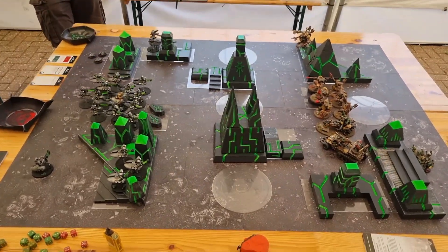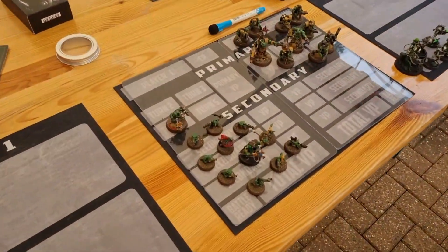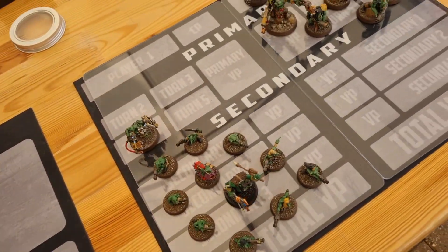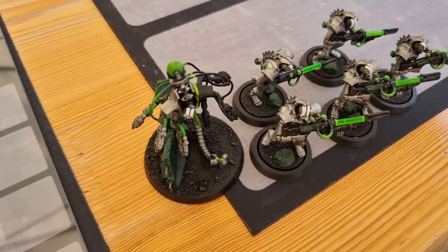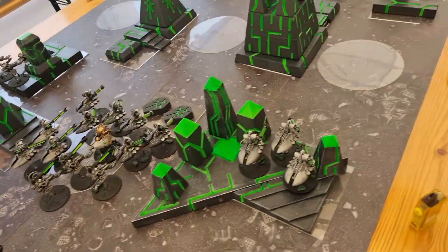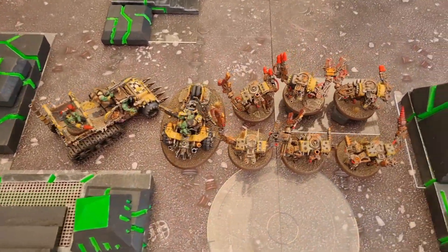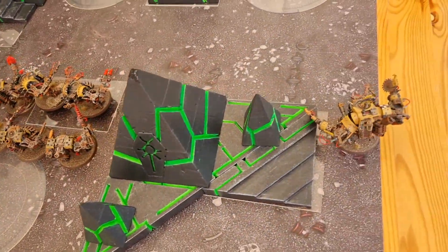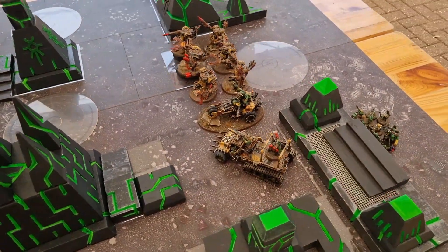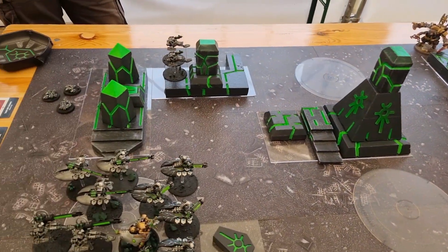We've finished setting up. We've got a few units in reserve - I have a unit of Grots and Crackle in reserve. Nick, you have a unit of Death Marks and the Hexmark Destroyer in reserve. My unit of boys with the Warboss are loaded in the truck. I have set up like an Ork - as far forward as possible, no cover to speak of, right as far forward as I can in the vain hope that I get first turn. If I don't get first turn, this is going to be an incredibly short massacre.